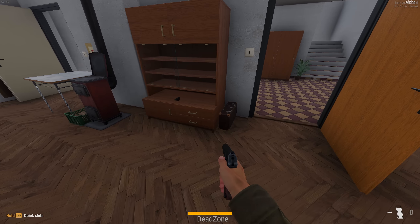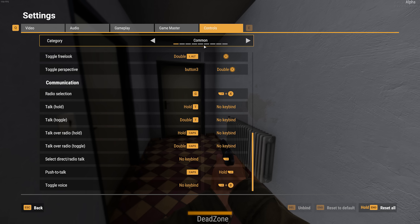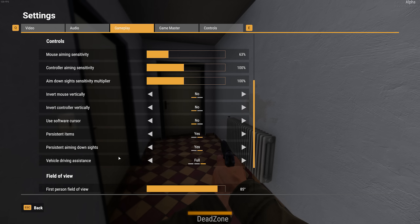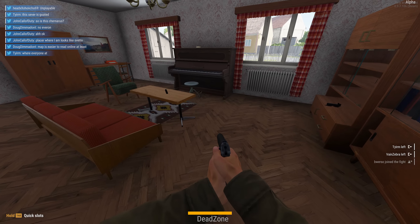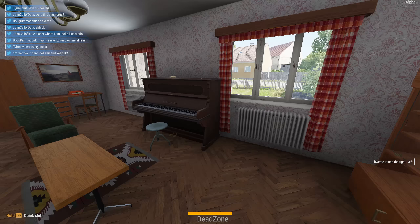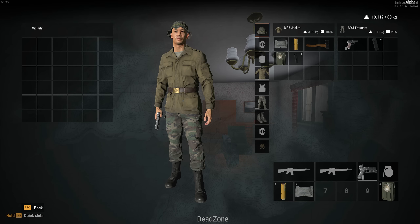It looks like there's actually loot here. Wait, was there no zombie now or did it just bug out? Does this have mouse smoothing on? I think that might be my issue — DayZ and Arma love their mouse smoothing and I never understand why. If you ever have this issue with any gun, just remove the red dot sight.